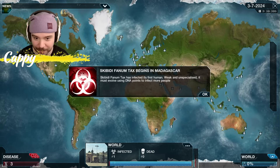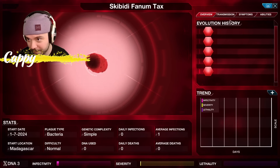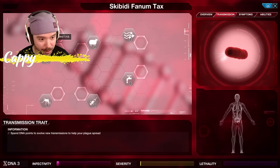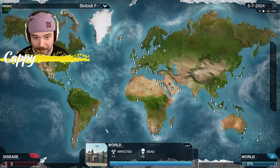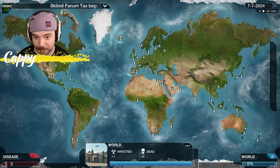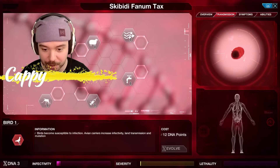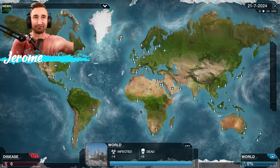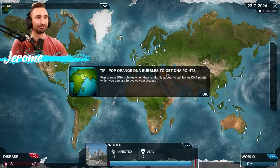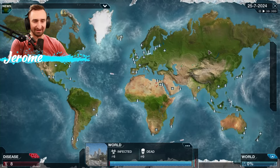Skibidi Phantom Tax has infected its first human. Weak and unspecialized, it must evolve using DNA points to infect more people. I've got three DNA points. Obviously I go through transmission — I kind of want to get air one. If it can become an airborne bacterium, that's a huge thing. I'm hoping that Cappy has no idea what's going on. My competition last time was fierce, because Steve apparently plays this game in his spare time on single player mode.